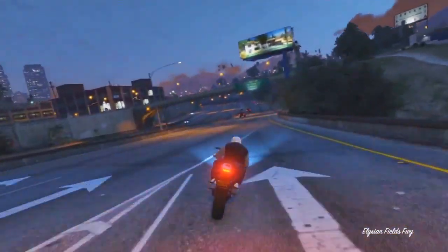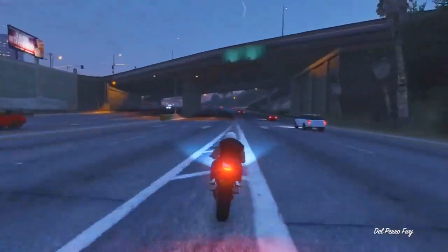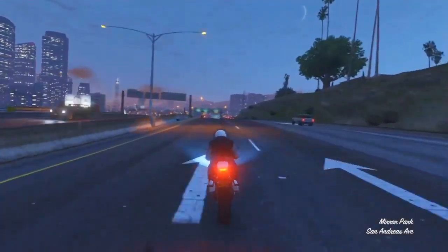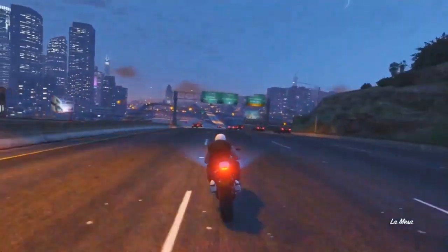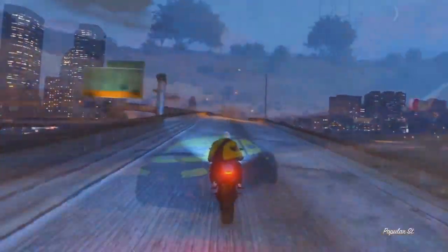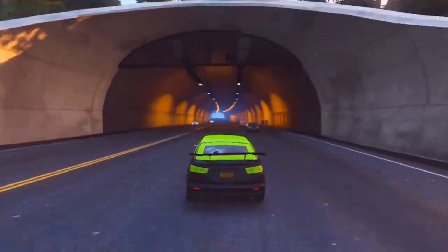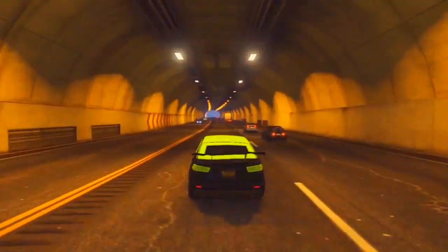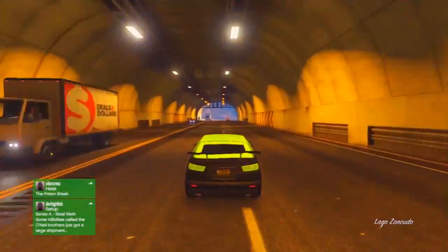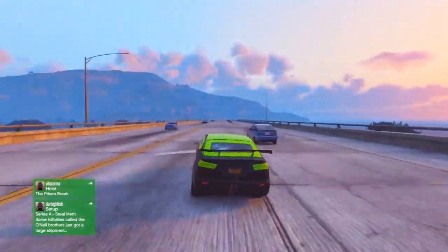Once you have the Street Blazer positioned between the two cars, you also need to make sure you have Faggios in your clubhouse. Once you have all of these set up — the Sand King, the Street Blazer, and the Donk — all you want to do is teleport onto the Donk. Whatever you do, don't get onto the Faggio that is in the first slot, as the mechanic will disappear, and then you won't be able to do the glitch.